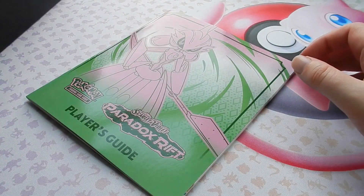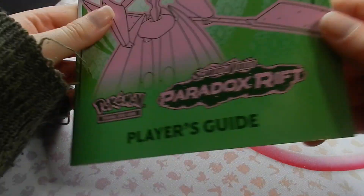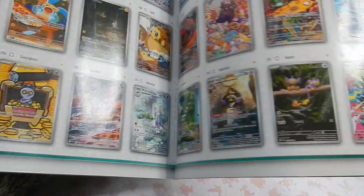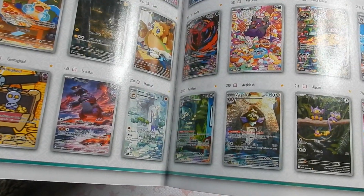You get the Obsidian Inside Sleeve, though I don't really keep any more. A booklet — the Player's Guide — which lists all the cards. Quite useful, quite helpful. You don't have to look them up all online.